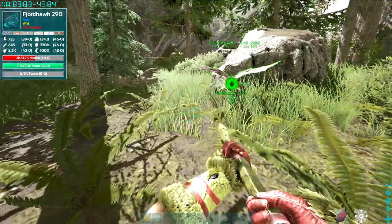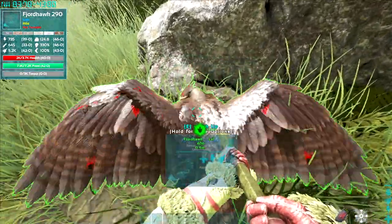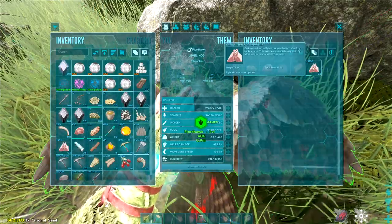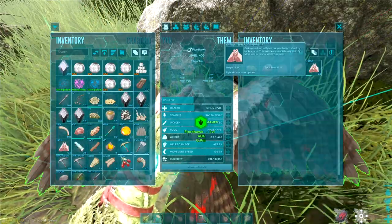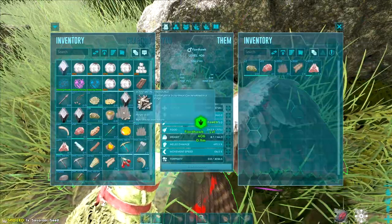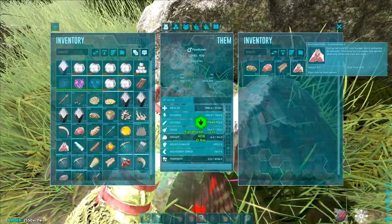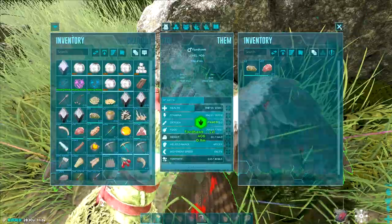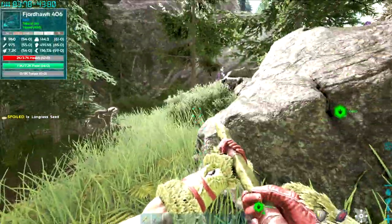Let's just have a look — see what you've got in your inventory. Holy crap. So it saves everything — once you've tamed it, it saves everything you've fed to it. So I've got all the pelt and all the mutton.